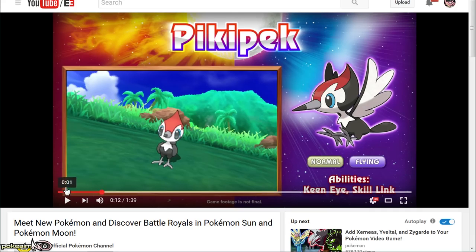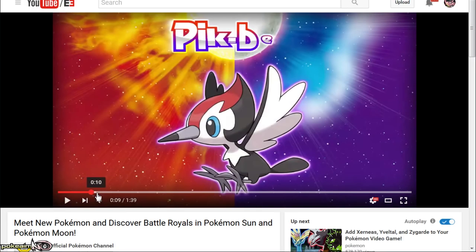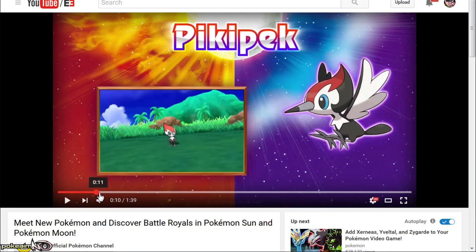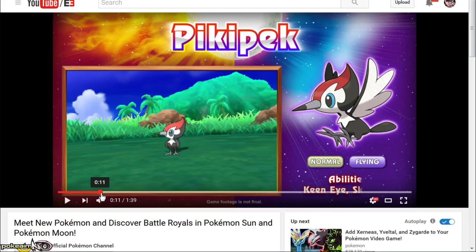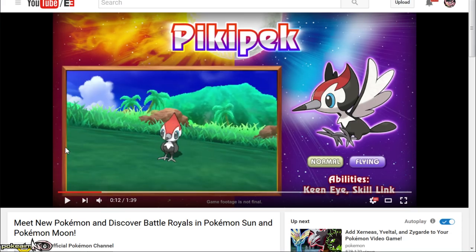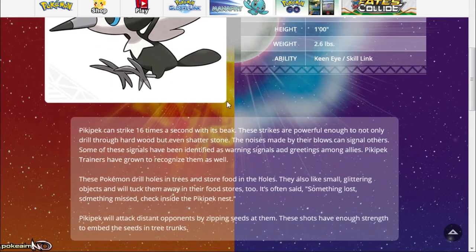During this Treehouse playthrough — little spoilers — they showed gameplay, and Pokémon has revealed a trailer. We have a new Pokémon: a new normal/flying type called Pikipek. What a great name. This Pokémon has the ability Keen Eye, which isn't so useful competitively, but it has Skill Link as a secondary ability. It is the Woodpecker Pokémon and I'm going to read what the description says.